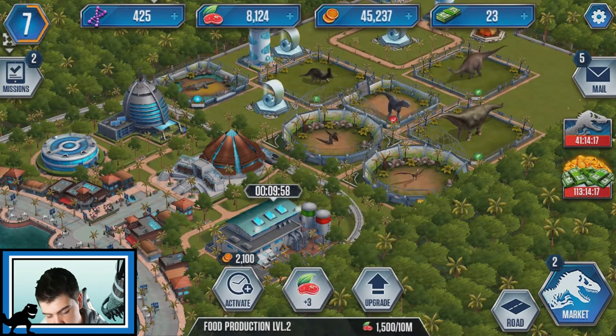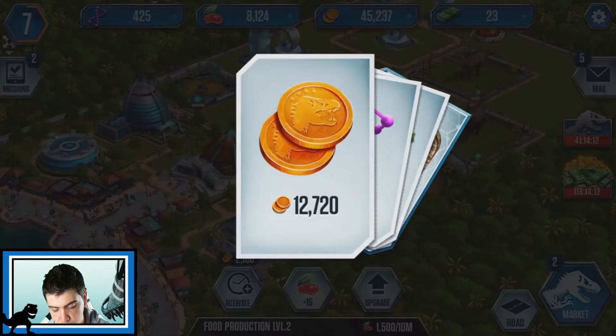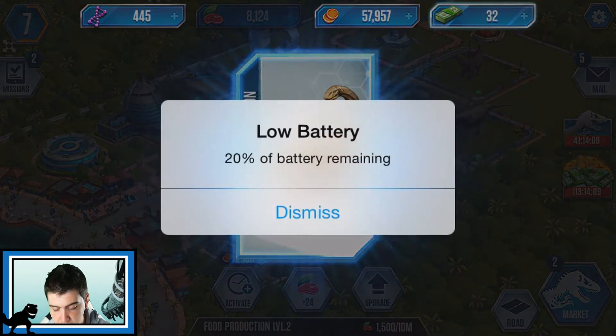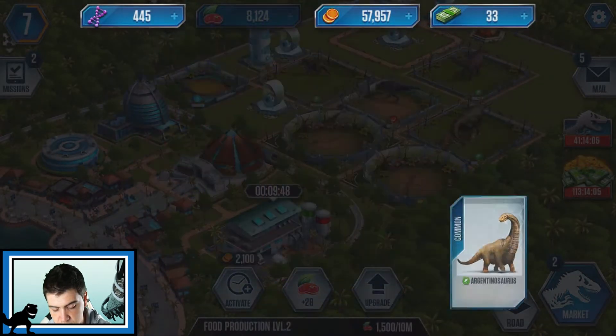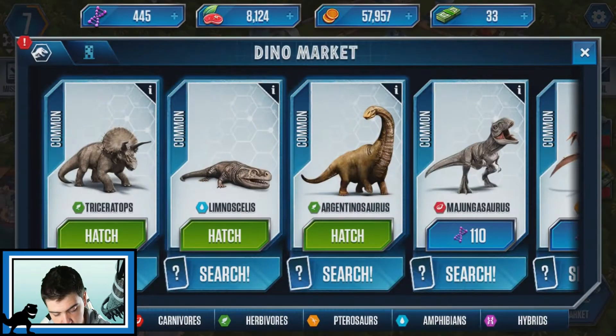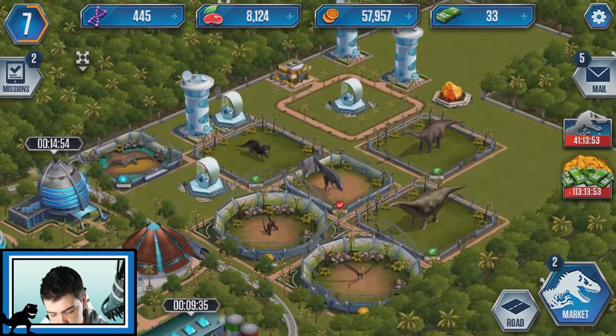That's what I like to see boys! We get a free pack of the day. Let's open it up - 12,000 coins, 20 DNA points, 10 of that, and we got a free dinosaur. I only have 20% battery so that's not good. Don't want to try that pack. So let's put our dinosaur - we got the Argentinosaurus. Let's hatch him up - he's gonna take 15 minutes, so I'm just gonna leave him in there.